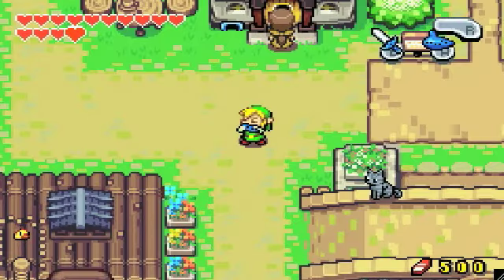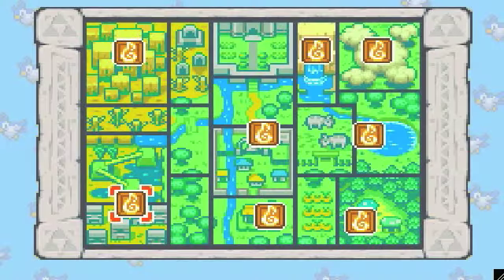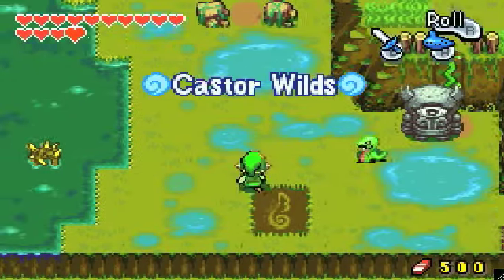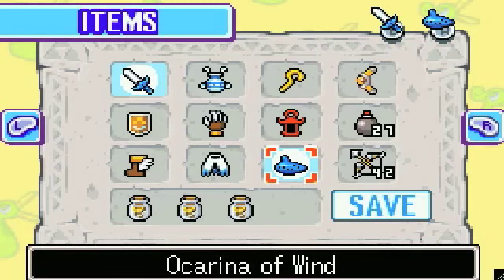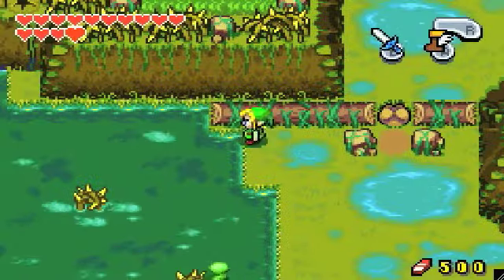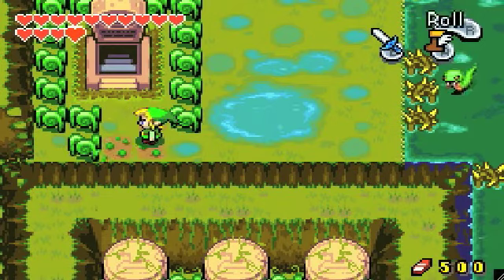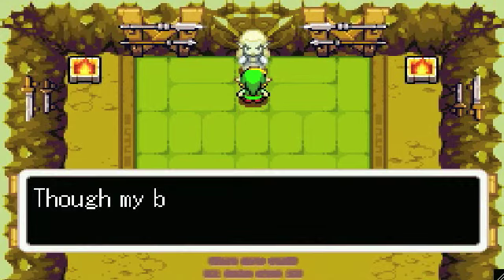Let's use the ocarina and go over to the swamps. I think I've mentioned it when we were last here — the ghost trainer over here would only teach us his technique once we've learned all seven techniques. Now we've done that, so if we talk to him...